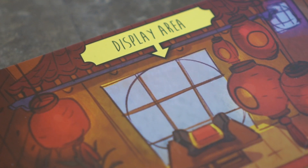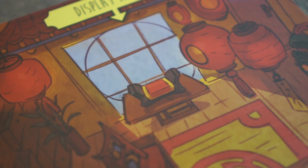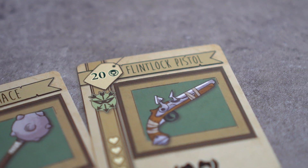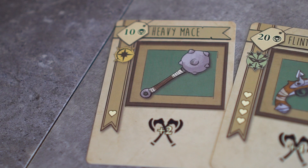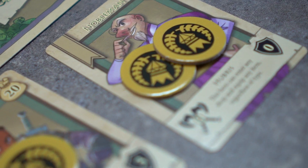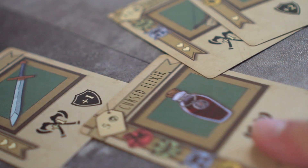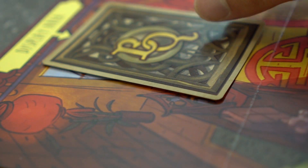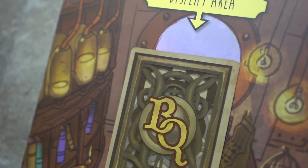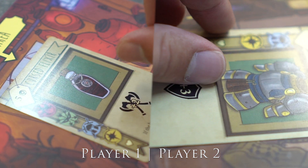Now begin step 2, the display stage. Players will choose one of their items and place them in their display area so as to attract heroes. This flintlock pistol has an appeal value of 4, while the heavy mace has an appeal value of 1. Whoever's item has the highest appeal value earns the right to choose their hero first. Player 1 will choose the cursed elixir with one appeal value. Player 2 wants to choose his hero first, so he will choose to place the full plate in his display, which has a value 3 appeal. Once players have chosen their display items, they are flipped simultaneously.